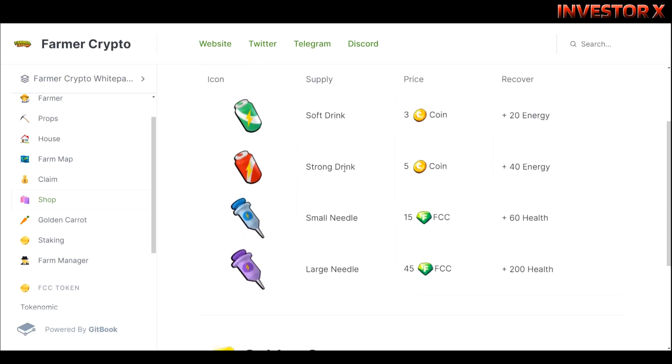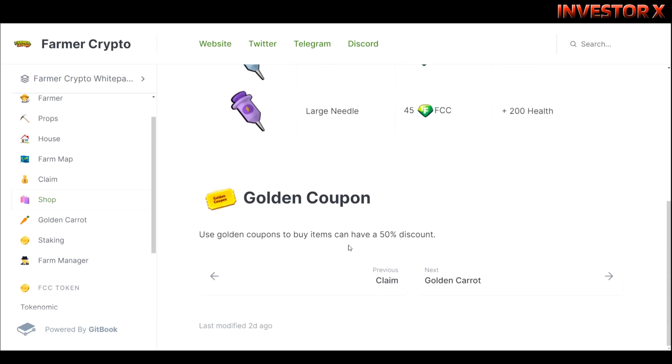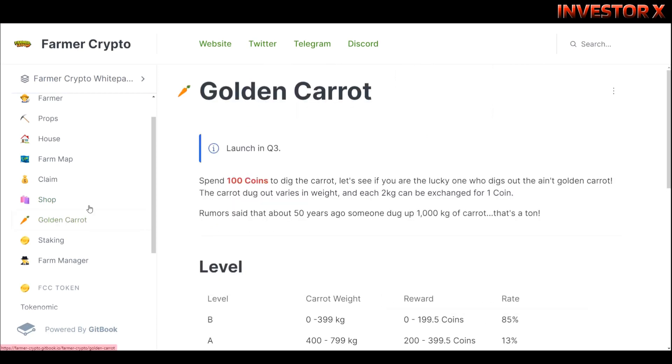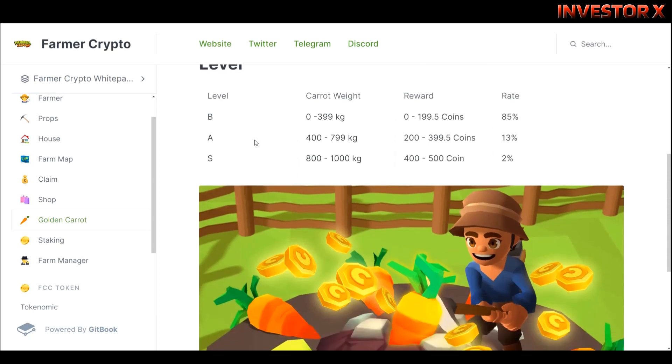Sa shop meron ditong soft drink, strong drink, small needle, large needle. Yung props, for example, meron ditong plus 20 energy. Meron din ditong golden coupon, at yung golden carrot — kailangan mo lang mag-spend ng 100 coins para makapag-dig ka ng carrot. Ito yung mga levels.